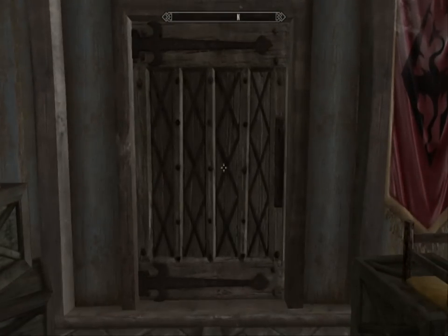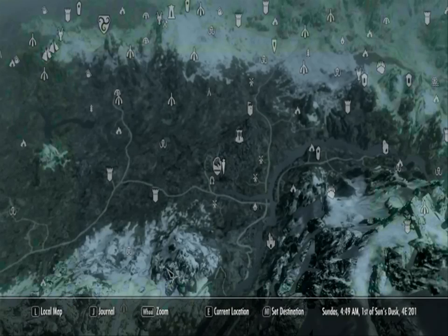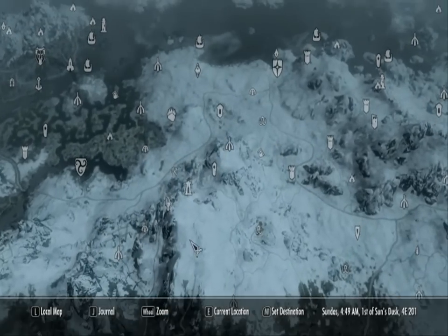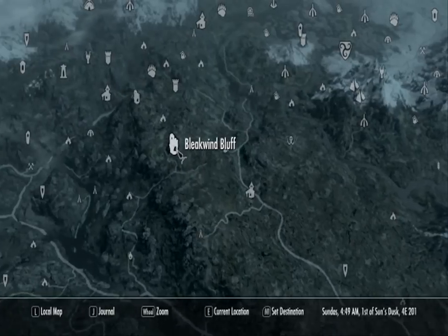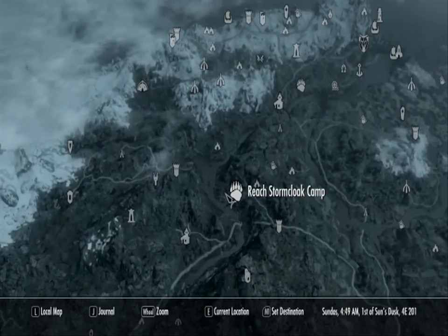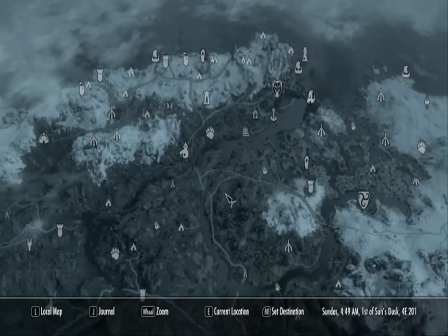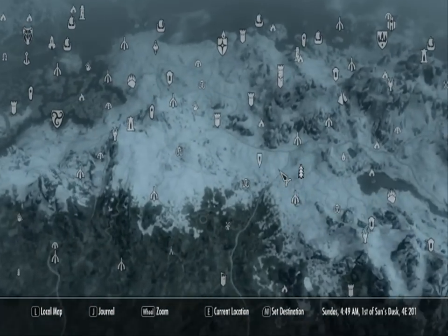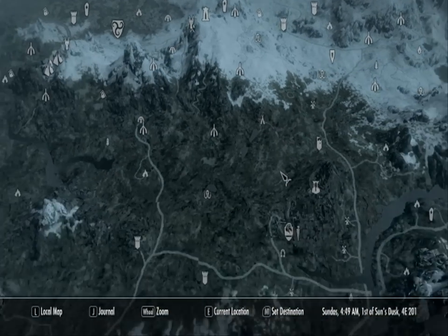There's only one last mod I'm going to show you before the alternative start one, and that is the Quality World Map. The Quality World Map just adds roads all around so you can actually plot the way you are going to manoeuvre around the map. There are a few versions where you can just get the main roads, which keeps immersion. It does have a classic mode which covers the map in the original Oblivion skin - no textures, just a normal one with red outlining the roads. I chose this version because I like this style of map. I do recommend you get it, and it allows you to plot your way around if you're not going to use fast travel, which I do in one of my accounts.